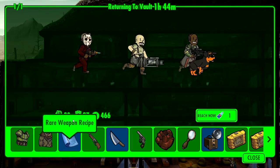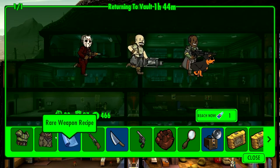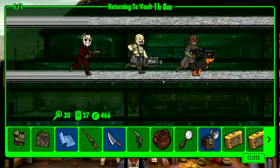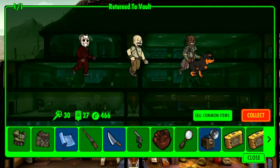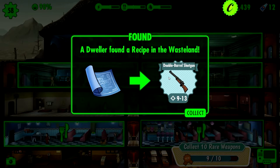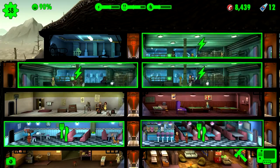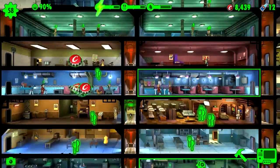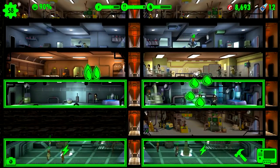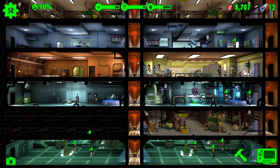It was a rare weapon recipe. Since we did get a couple of Nuka-Colas, let's rush them home because I want to see what we got here. Let's collect all of it. Double barrel shotgun — that is a decent weapon, not bad. All our resources are definitely looking much better now.